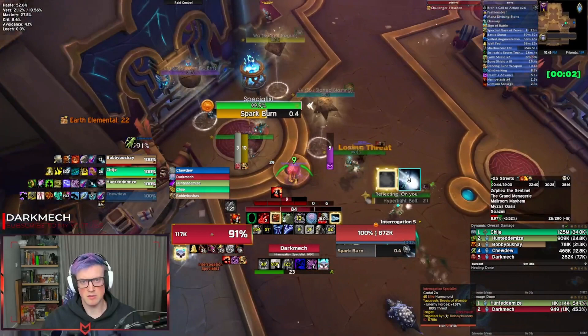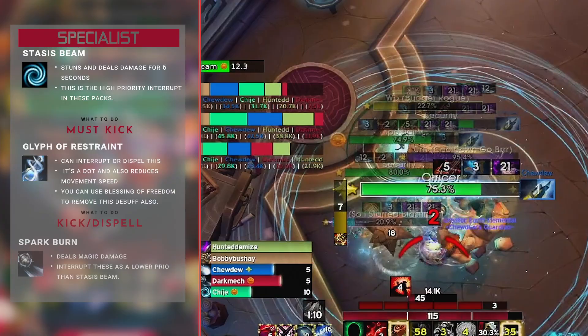Once they're down, we're moving up the stairs. We pull these two mobs over into the Relic Pack, giving us two securities, one officer, a specialist and the relics, and we're killing Ur. The specialist has three abilities: Stasis Beam, Gliff of Restraint, and Spark Burn. Stasis Beam is your priority interrupt — it stuns and deals damage to someone for six seconds. Must kick that one.